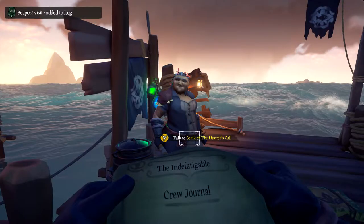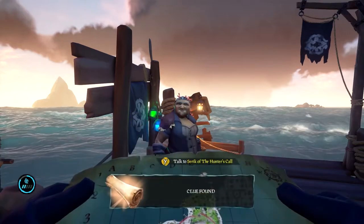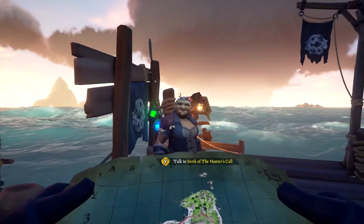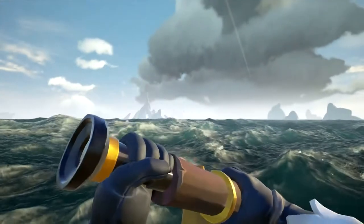If the clue you receive from a stop on the route mentions an island and you get there but you don't see any birds, be sure to check the shoreline to see if there be any loot. Should you find this spot, this be where the next clue be waiting in a bottle. If the clue lists a map coordinate square, you be only looking for birds, much as you be with the first stop.